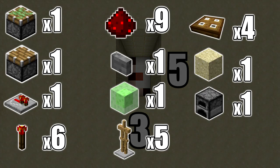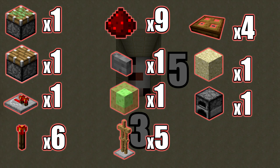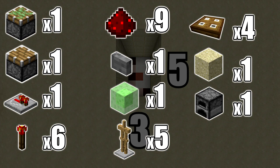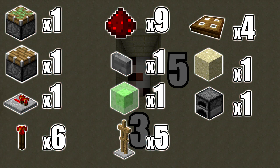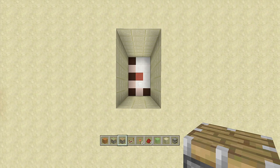The resources you're going to need are: one sticky piston, one regular piston, one redstone repeater, six redstone torches, nine redstone dust, one button or pressure plate, one slime block, five armor stands, four wooden trap doors, one piece of sand, and one immovable object — I'm going to be using a furnace.